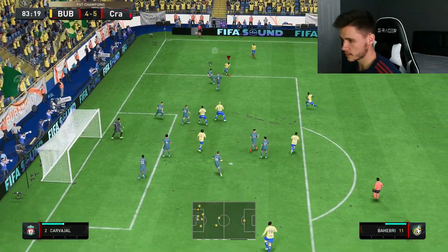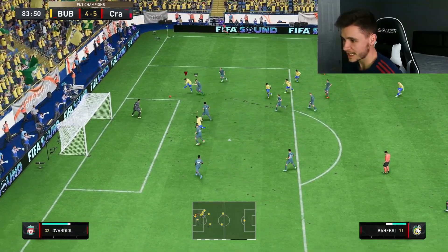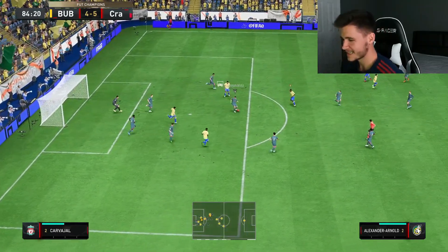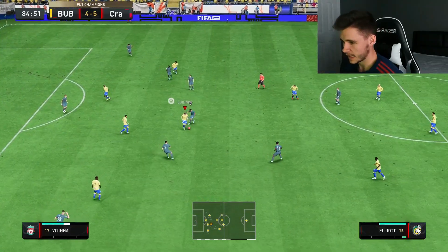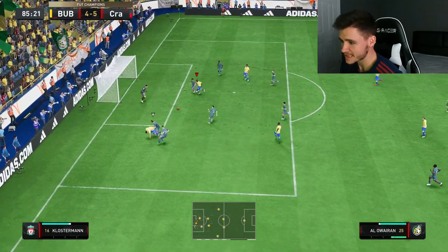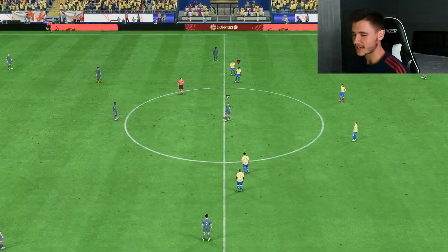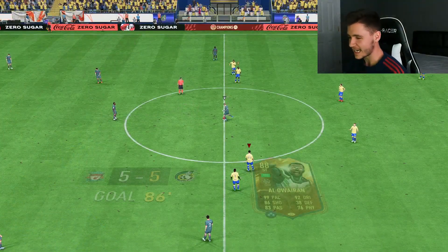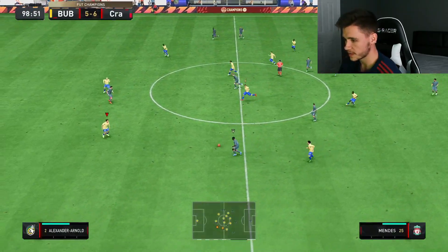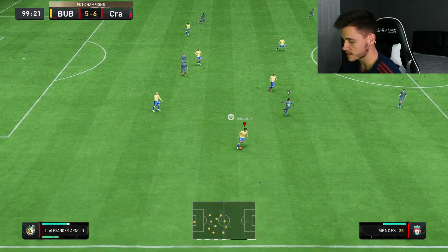Baheberi with good dribbling, still with it, good turn, good acceleration — straight at Courtois, no. We've had the chance. Elliott, really nice to Baheberi — still with it, plays it across to Al-Awerin. In the 86th minute — that's a fantastic assist and great play. It's so hard to beat a five-back even if the guy's bad at defending — there's just so many bodies back.